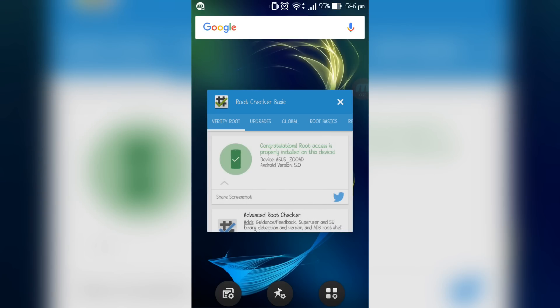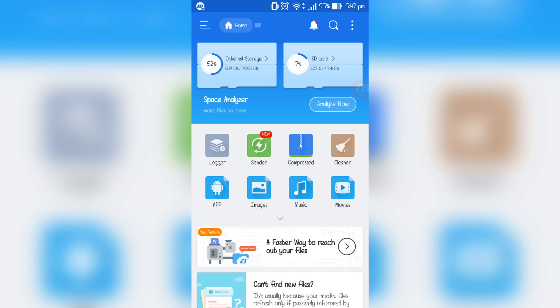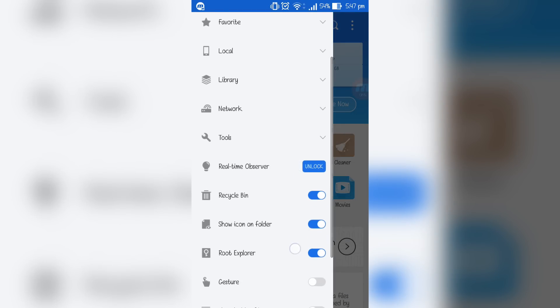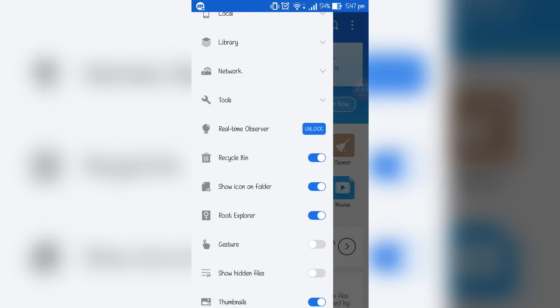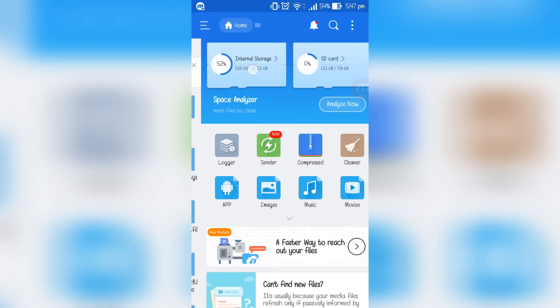Now this is what you have to do to make it work. First of all, go on to ES File Explorer — it'll be linked in the description, or simply download it from the Google Play Store. Once downloaded, click on the three-line menu in the top left corner, scroll down to where it says 'Root Explorer,' and make sure that's checked on so it shows blue.